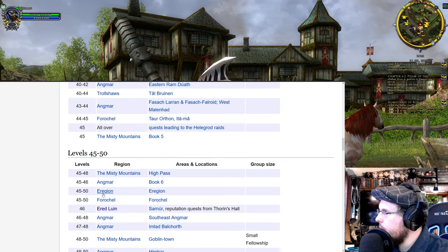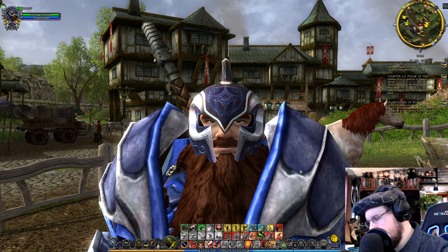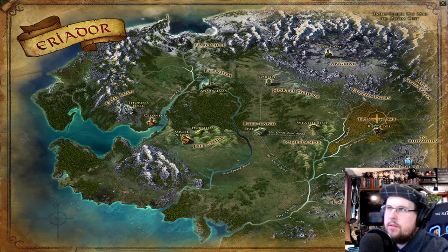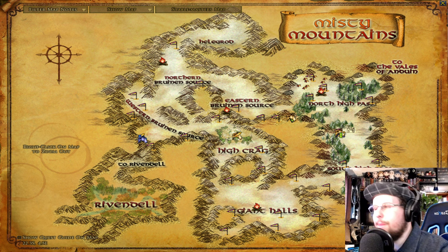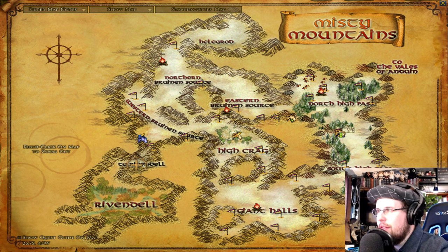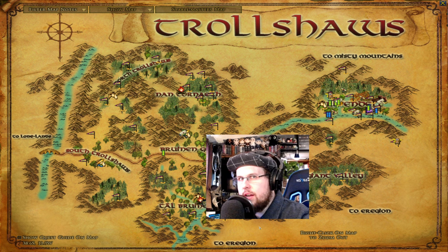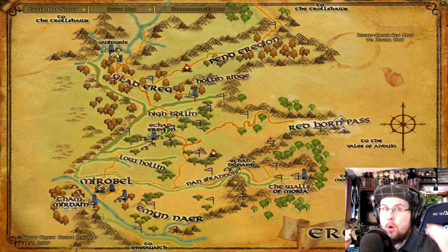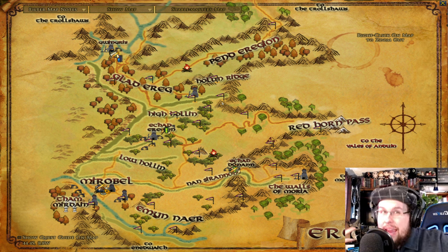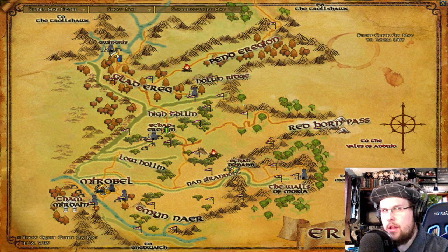Eregion is a level 45 to 50 option. I don't usually do it, but if you're level 44 to 45, go back through the Trollshaws past the Giant Valley and into Eregion via the river — either entrance works. You will have to go to Angmar and the Misty Mountains for the chapter books though, as Forochel has only a little and Eregion doesn't have many. Eregion basically sends you from Rivendell to the walls of Moria. You'll do the quest areas there, and at the Hollin Gate entrance you'll get your first legendary items.